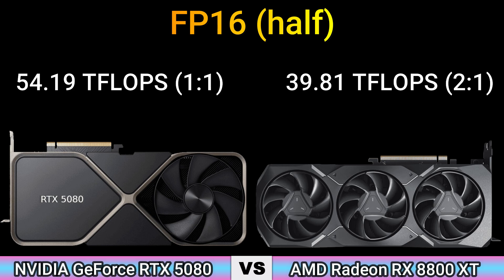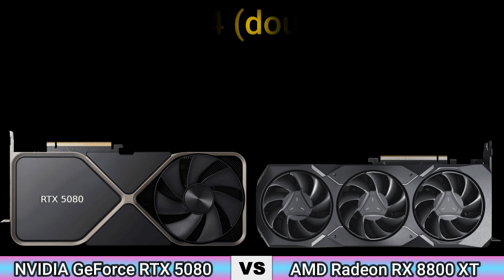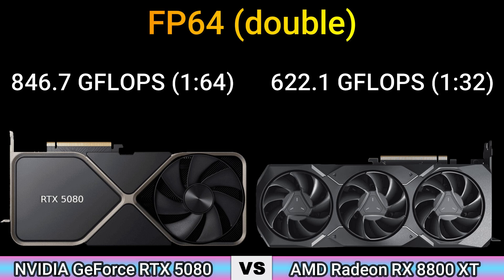FP16: 54.19 TFLOPS (1:1) and 39.80 TFLOPS (1:1). FP32: 54.19 TFLOPS and 19.90 TFLOPS. FP64: 846.7 GFlops at 1:64 ratio and 622.1 GFlops at 1:32 ratio.